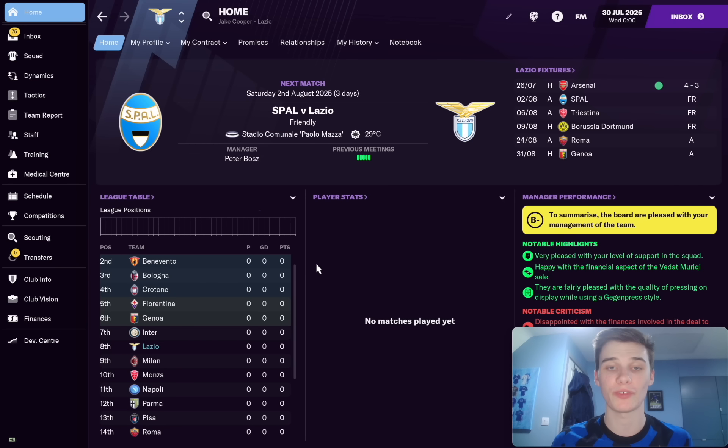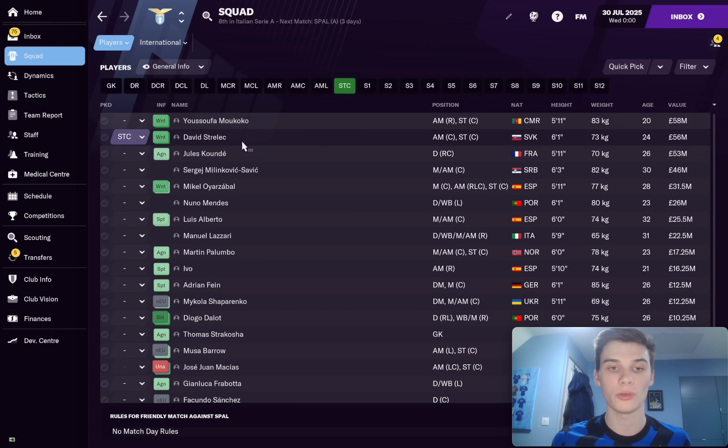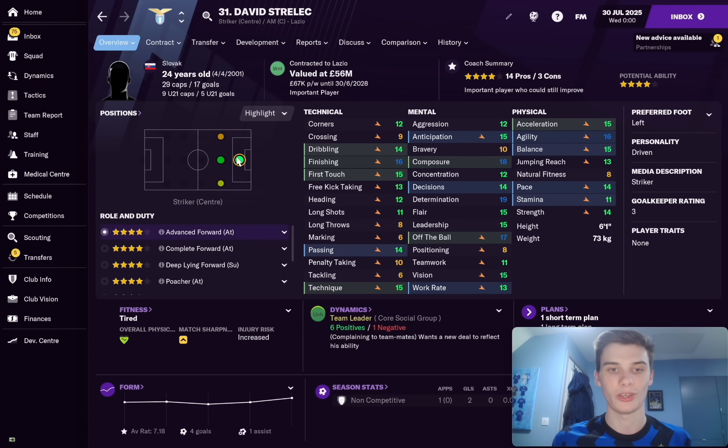Here we are five years in the future. David Strelik has had five years to grow as a player. He started at 19, so he's not like a 16-year-old where you can customise him to be exactly how you want. David Strelik had a lot of his attributes already put in place, but that didn't stop him becoming a beast of a striker. He cost us one million pounds and he's now valued at 56 million pounds. Should Lazio sell him, they'd likely get 80 million pounds. He's a four-star striker at a club that now features the likes of Yusuf Mococó, Jules Koundé, Milinkovic-Savic, Ožozábal, Mendes, and Luis Alberto. He's valued as the second highest in the squad, only slightly behind Mococó.